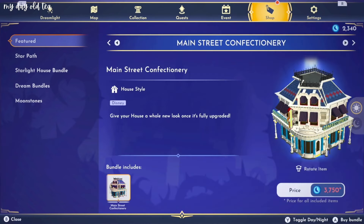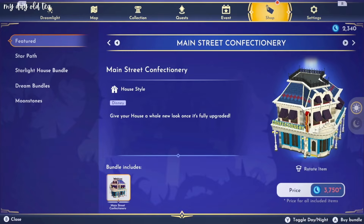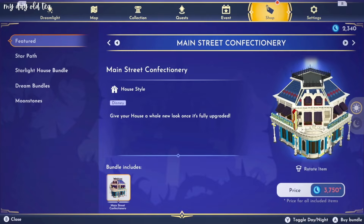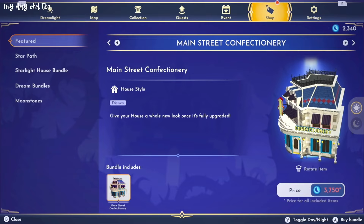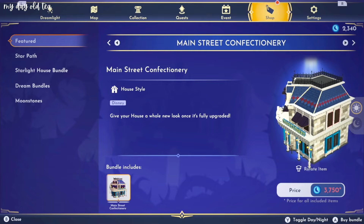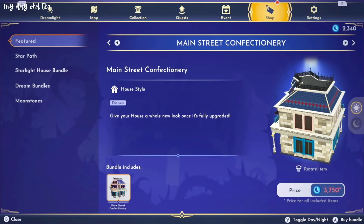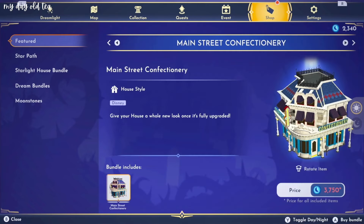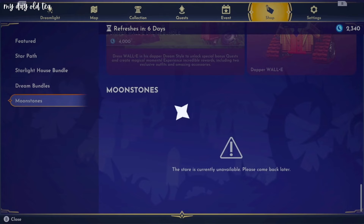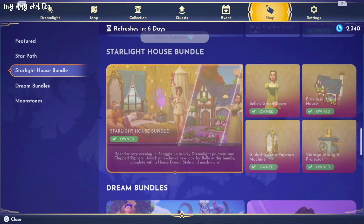Main Street Confectionery. Is this a little candy shop? Is this a really cute little candy shop? It's a building that's kind of on the corner, similar to how Daisy's Touch a Magic Boutique is. So this is really cool, and this is a house style, so we'll actually be able to decorate the inside of this as a little shop. The outside of the building is nice. It looks like the lettering is gonna light up outside as well. Yeah, it does look like it lights up. That looks like it'll be a pretty fun building.